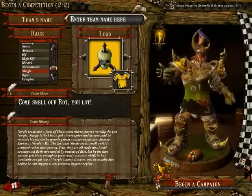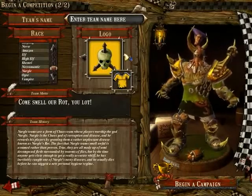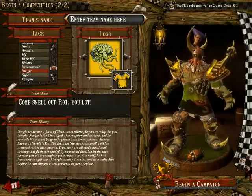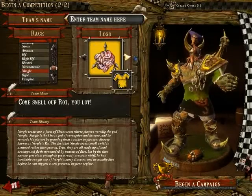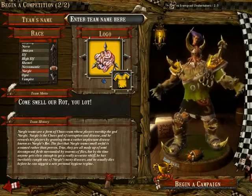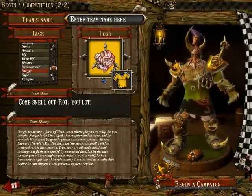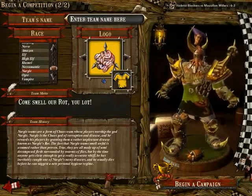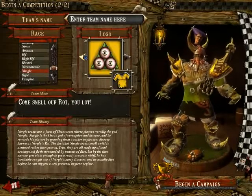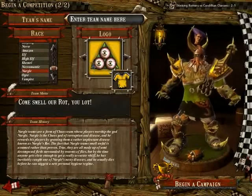Number 6 is the skull with 3 points coming out of it. Number 7 is the brain with tentacles — I like that one. Number 8 is what I guess is bowels, or it could be worms, with 3 points coming out of it. And the last one, number 9, is the triangle with 3 eyeballs in it.